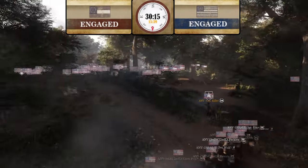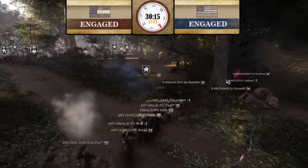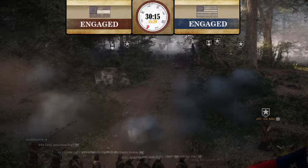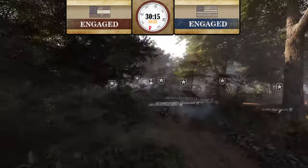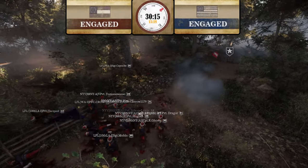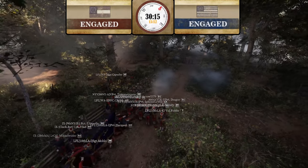A and V is getting some nice flanking shots — really nice shots. They're hitting about one out of every three or four shots. I wouldn't say that's bad statistics for this game — definitely not good, but okay.